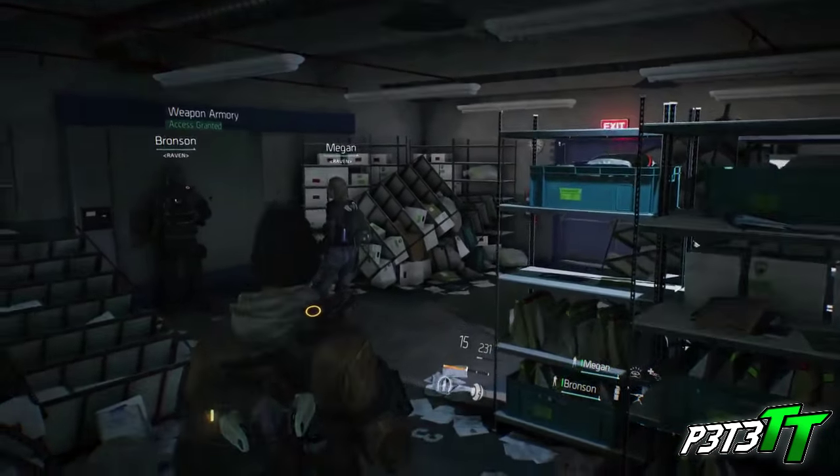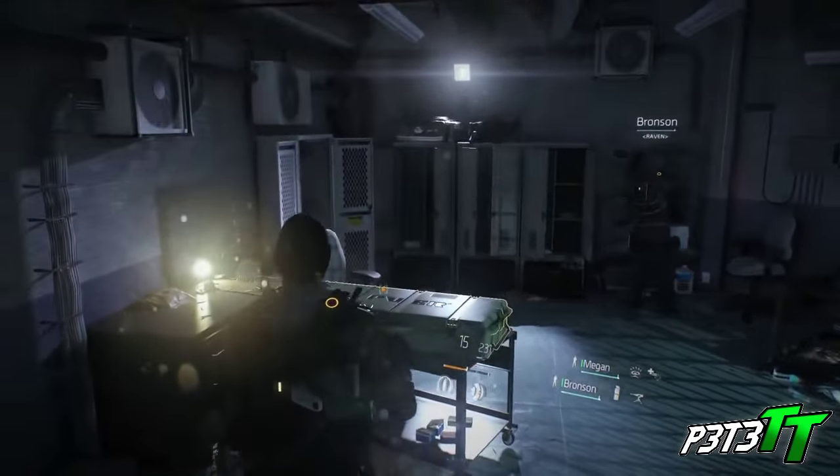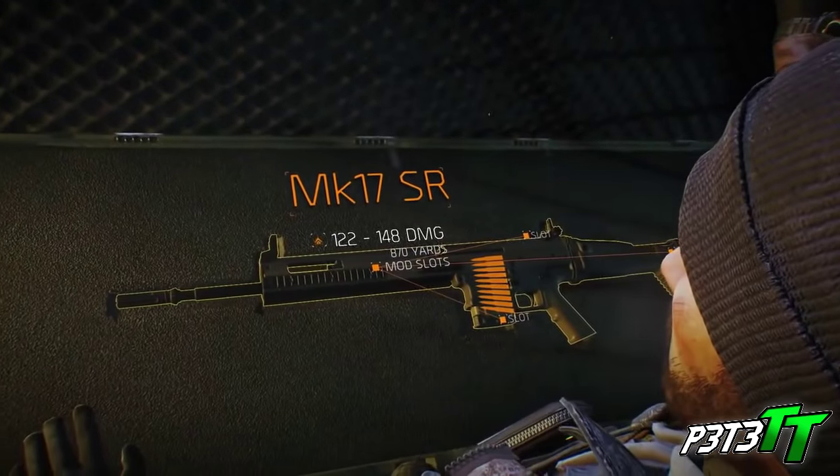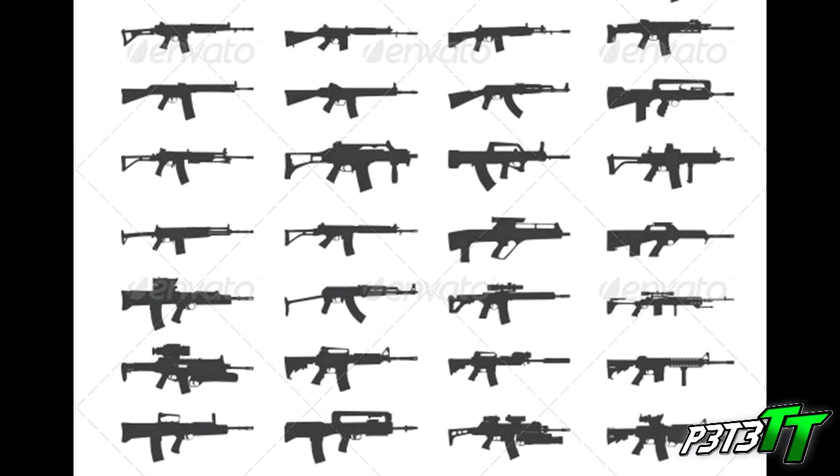Next are Assault Rifles, which fall intermediately in accuracy, range, rate of fire and firepower. They are select fire weapons which can contribute to accuracy and marksmanship, with a DMR-adapted mode also available on this class. Looking at the image, there's a wide variety of weapons and attachments — AKs, a FAMAS, a G36, a Swiss AUG, the British SA-80, and various M4s with different attachments. There are also grenade launchers, suppressors, foregrips and sniper scopes visible. Plenty of weapons to choose from if this image is accurate.